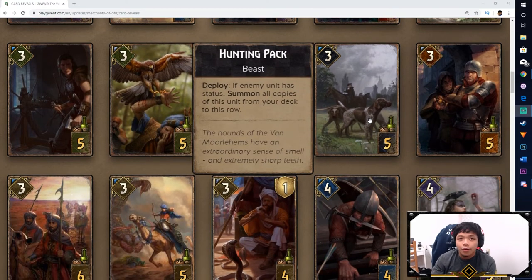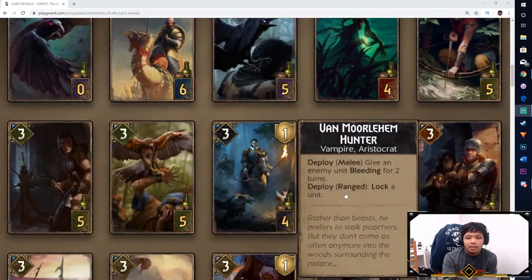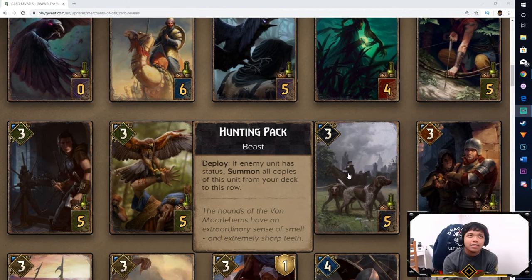Next we got Hunting Pack, another Nilfgaard card. On Deploy, if an enemy unit has a status, summon all copies of this unit from your deck to the row. Statuses would include lock, shield, defender, bounty, and poison — I hope it counts all types of status, not just debuffs. If your opponent plays a defender, Hunting Pack comes out. Nilfgaard is known for locking, so this fits well. Spy might count as a status too. It's good for deck thinning — similar to how Skellige has that, Syndicate has Royal Casino Bouncers, Monsters have Foglet, and Scoia'tael has Mahakam Volunteers.